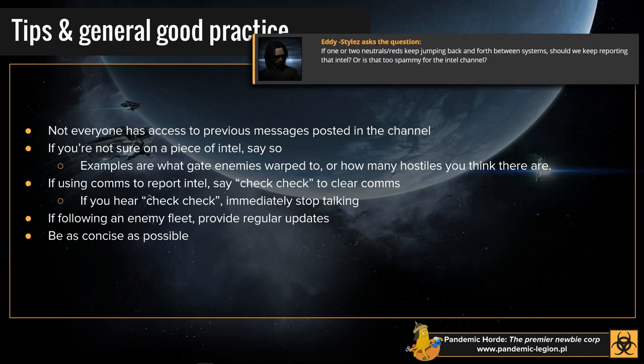If we have one or two neutrals that keep jumping back and forth between systems, yes — keep reporting it. Absolutely keep reporting it. If you have a bomber that keeps jumping back and forth between 8QM and GME and he hasn't been killed, keep reporting it. Because if you're in GME and not looking at local but you are looking at Horde Intel, and local's got 100 people in it so you're not easily keeping track, you might miss him if he's not being reported. If you notice it, report it. The Horde Intel channel is for Intel — nothing else is going to be happening in there but information.